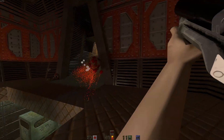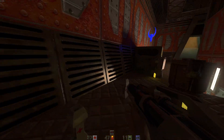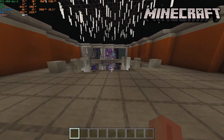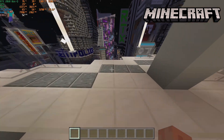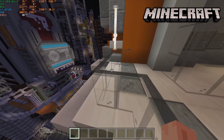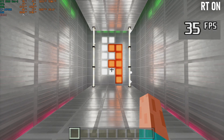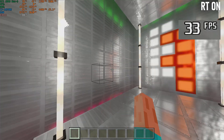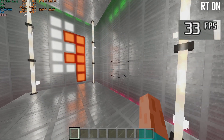Given how resource-intensive RT can be, it's no surprise that the early titles to use the full feature set would be otherwise extremely basic. Minecraft famously runs on a potato, but RTX maps can be mind-bendingly demanding. In enclosed spaces like this demo from Nvidia, it's possible to see one of the fundamental flaws of running RT on a low-power system. The noise reduction being applied to the lighting effects shows up as some weird blobby artefacts which stabilise when you hold still, but are distracting in motion.